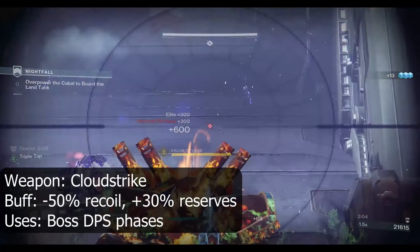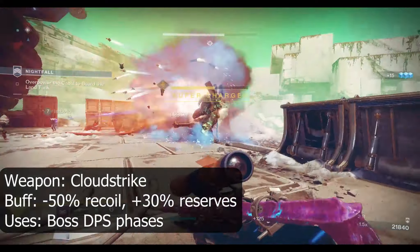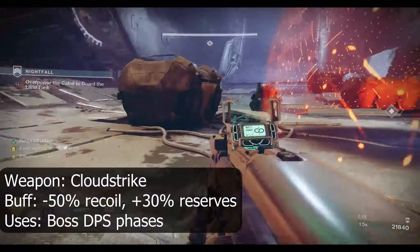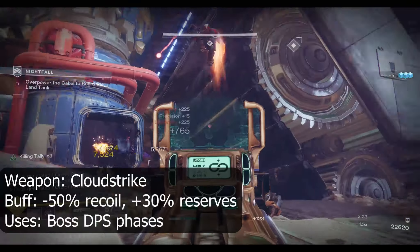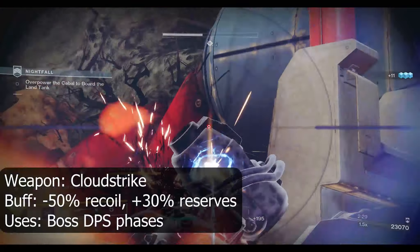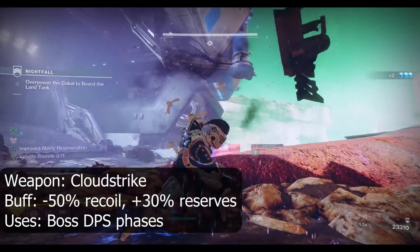This weapon has been heavily featured in raid encounters in the past, such as Oryx and Taniks, excelling on any target with a large crit spot or Divinity applied to them. Consider using this weapon as a backup when using rockets or heavy grenade launchers in the DPS rotation. It has great synergy with heavy GLs, with the perk Cascade Point being able to proc in only 2 crits. The 50% reduced recoil will be very noticeable, allowing more confidence in holding down the trigger for maximum damage output.